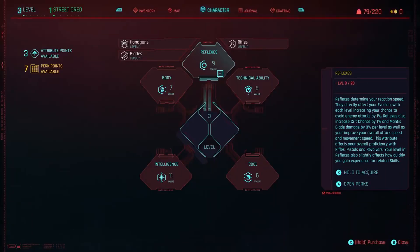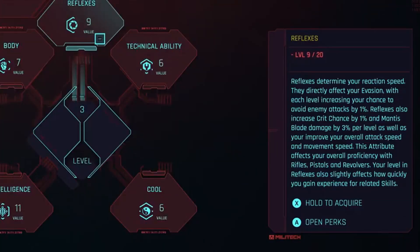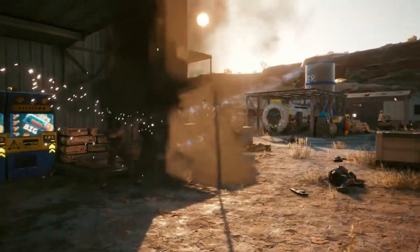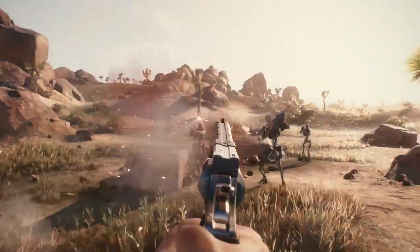Then we see the reflexes attribute. Reflexes determine your reaction speed. They affect your evasion, with each level increasing your chance to avoid enemy attacks by 1%. Reflexes also increase crit chance by 1% and mantis blade damage by 3% per level, as well as improve your overall attack speed and movement speed. This attribute affects your overall proficiency with rifles, pistols, and revolvers. Your level in reflexes also slightly affects how quickly you gain experience for related skills, with the 3 skill trees involved being handguns, rifles, and blades. Reflexes is going to be a huge attribute for players who want to use any of those 3 weapon types, and even if you don't, the extra evasion and crit chance alone will be nice.